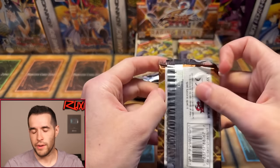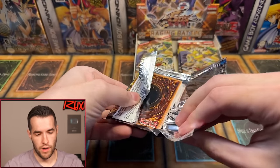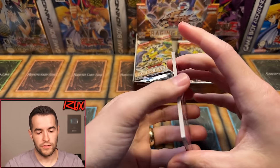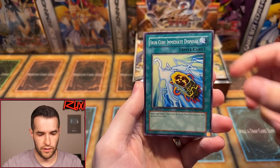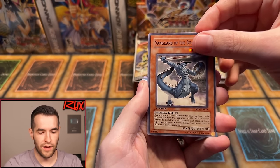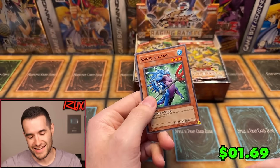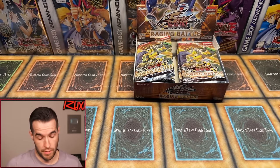Pack three, First Edition Raging Battle. Can we pull the legendary Trident Dragion? Trying on — we have Guardian, Iron Court, Me Disposal, Wrecking Power, Vanguard of the Dragon, Morftronic Scoping, Calming Magic, and Spine Gilman makes his appearance again. He's a $2 common, so maybe not the worst. We got something, but we are 0 for 3. There's like nine-ish foils in here, so a lot to come.